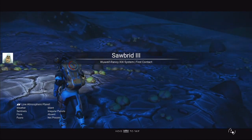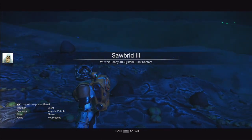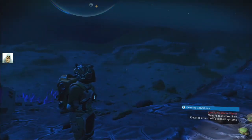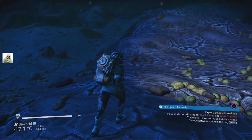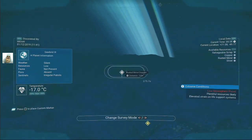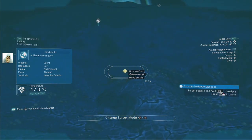Look out for red words. Nothing. Fauna — not present. Flora — absent. Regular patrols. That's it. So we'll probably find bloomin' eggs here, because we're not on a hunt for those. Rusty metal. Humming sand.